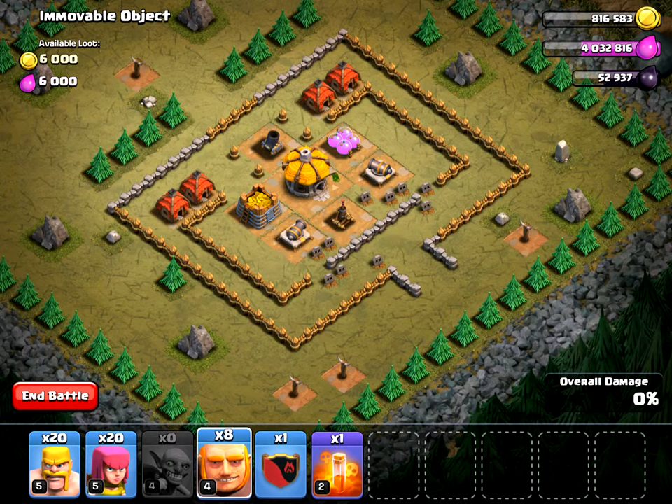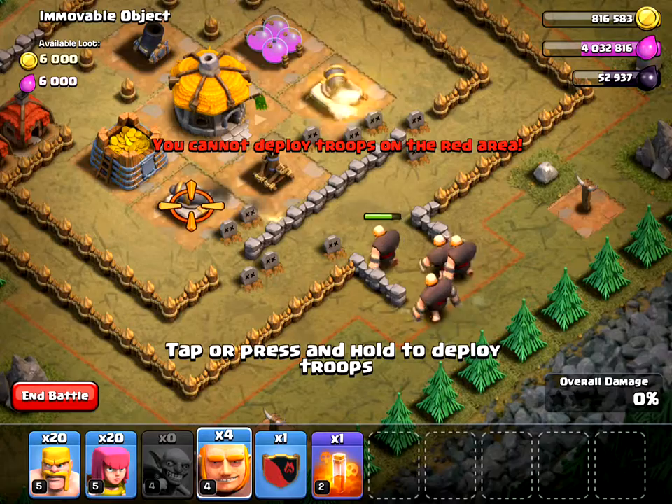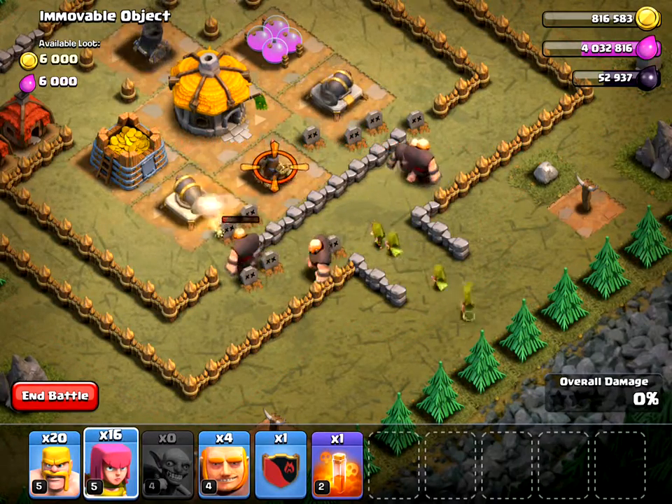I have level four giants and level five archers. You might have lower levels at your town hall, but the basic concept is the same. I'm going to send the giants in, and behind them I'm going to send some archers to take out the air defense.